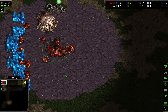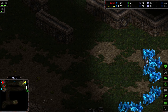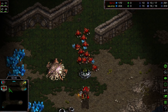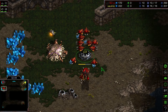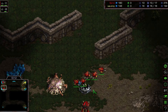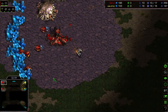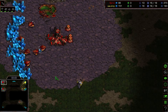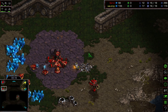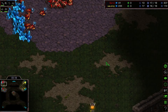Many Zergs really like to go into mutalisks, and perhaps some lurkers would also be an option in case the Terran goes mass bio. The SCV is still in Serral's base — I believe the Terran is saving up for an expansion given what he saw, but hold on: we actually see a bunker rush attempt by the Terran. Quite interesting! Lots of mining time has been lost for Serral. So many drones have been pulled — Serral is panicking a little, sending out so many drones.